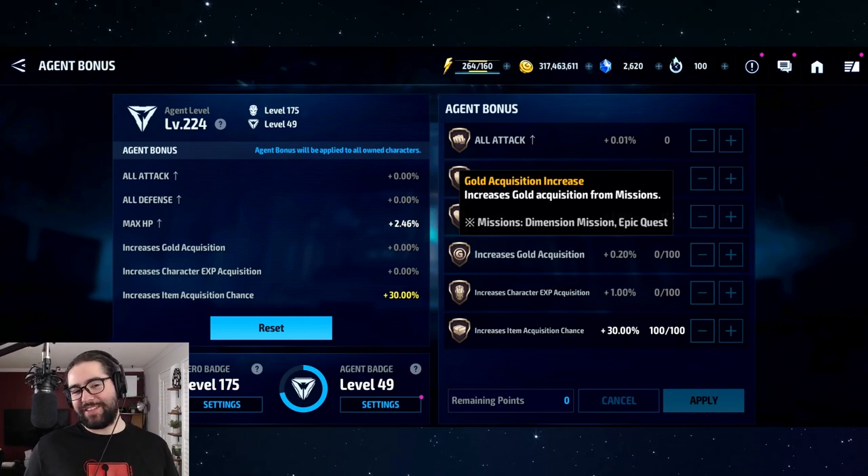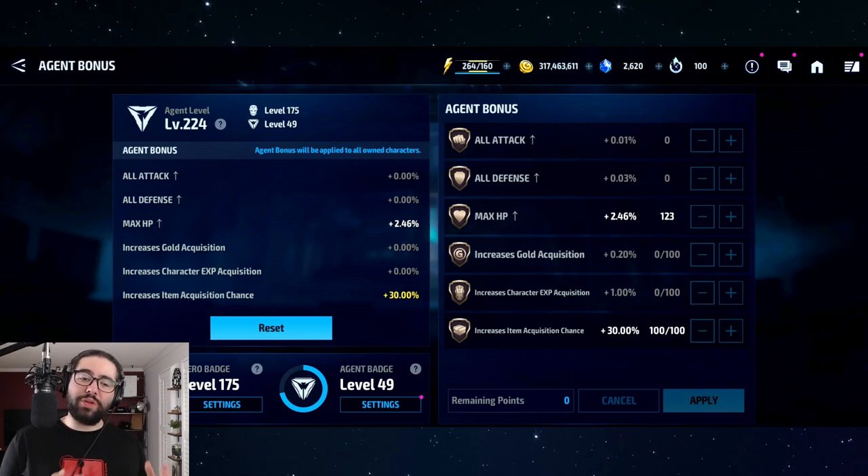3 million gold a month is very little because it caps at 20% of whatever you get from one mission. A dimension mission gives about 5,500 gold, so 20% of that is peanuts. The highest epic quest mission gives about 35,000 gold, so 20% of that is around 6,000 — still pretty small. However, it's only 100 points, and you can put those 100 points into something better.